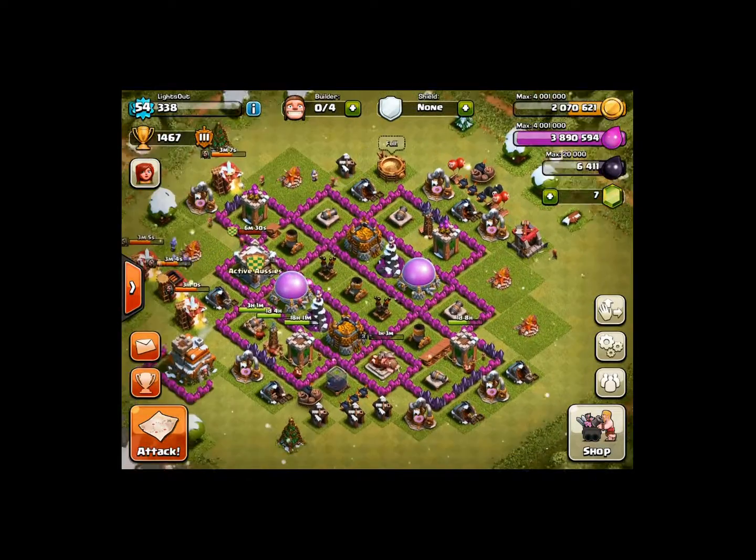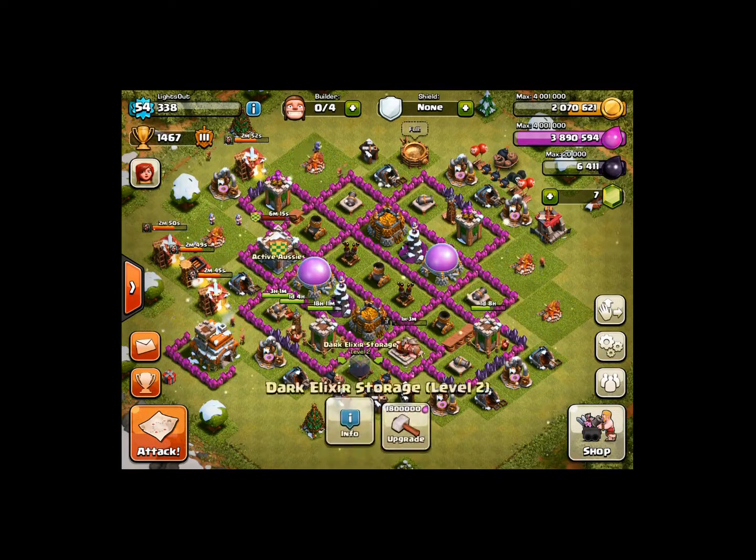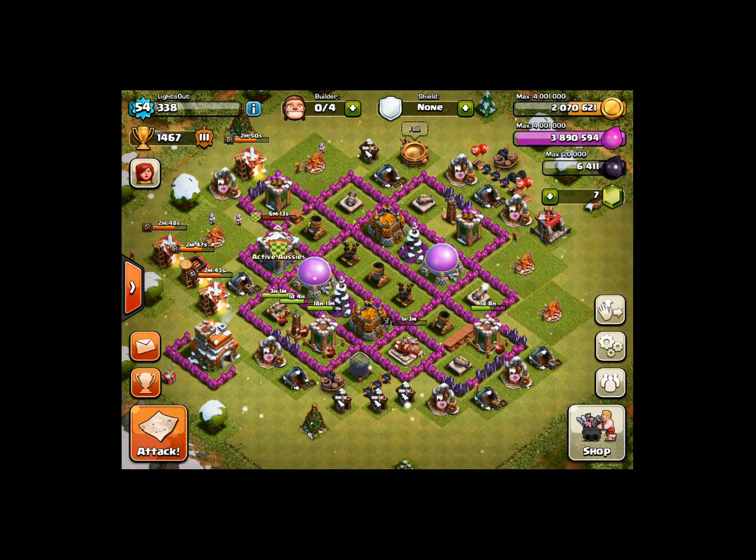For your collectors and mines, I don't really care where you put them — inside or outside. Mine aren't that high so I have them outside and they're always empty. You want your four storages inside your base, and maybe your dark elixir storage too. That's pretty much it for base setup.